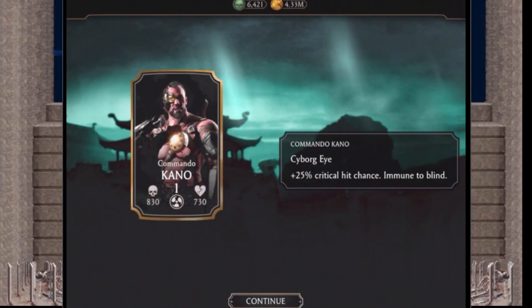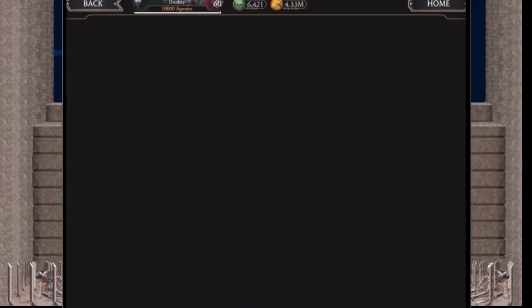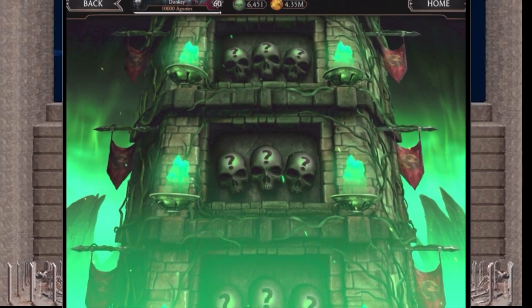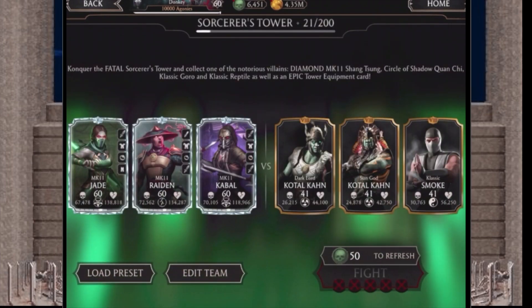Commando Kano has a reward. I feel like I should be getting some uncommon equipment, possibly rare — that'd be nice. Anyways guys, here we go, we are all in this together climbing up this crazy tower. Let me know who you're using to fight this tower.